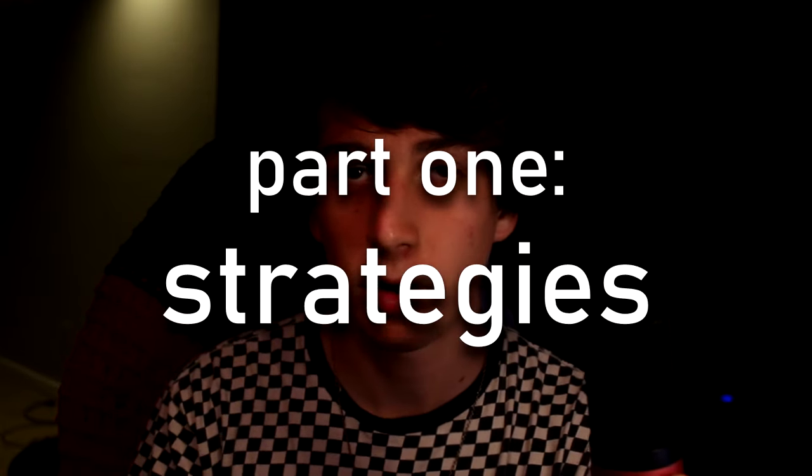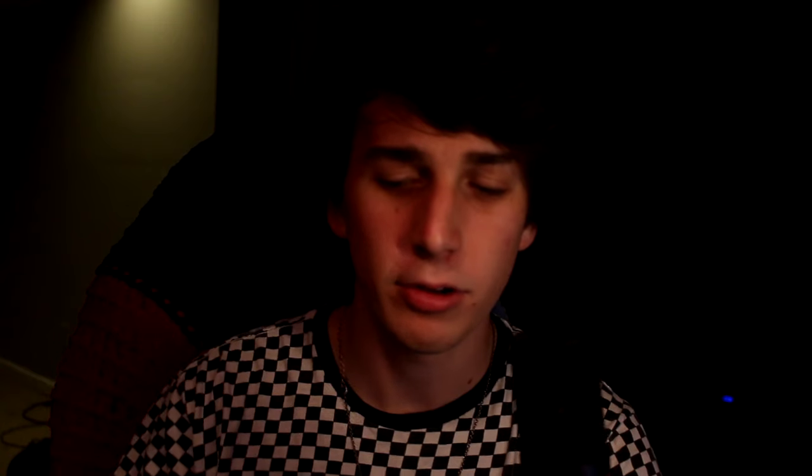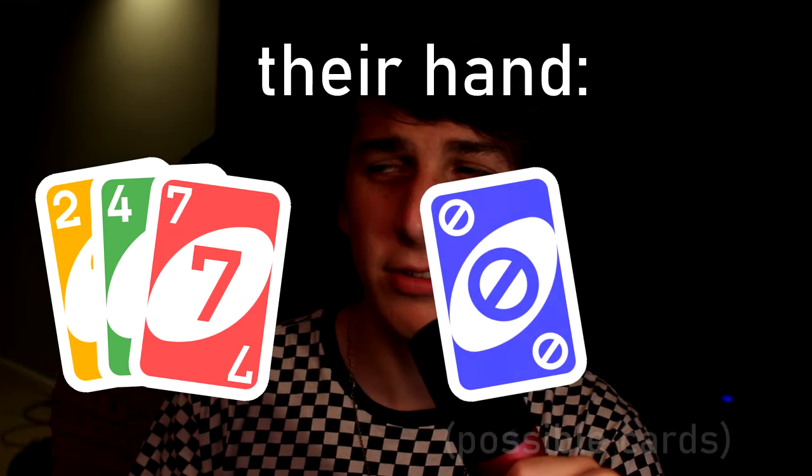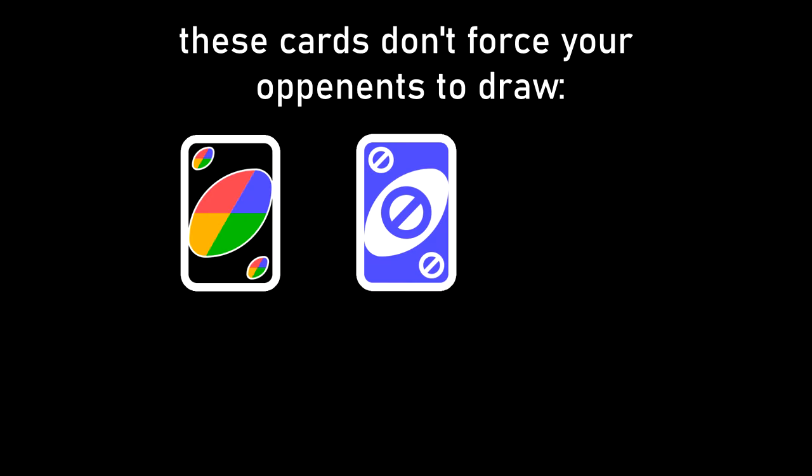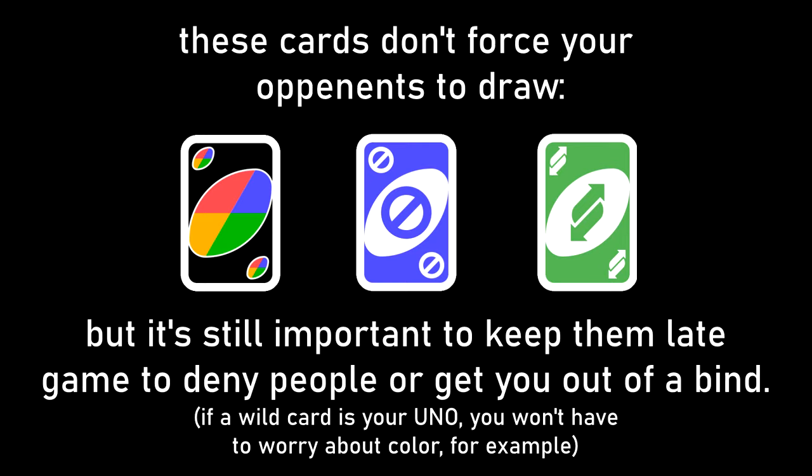The first pillar of Uno is the strats. Strategies in Uno are based off what I mentioned in my last video — you want to hold your action cards, like your skips, your plus twos, your plus fours, until late in the game, and you want to get rid of your number cards early. If you get rid of your action cards earlier on, you're giving up a lot of power to other people and giving them chances at coming back. That's the main strategy you'll be carrying throughout the majority of the game.